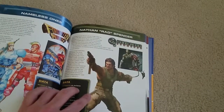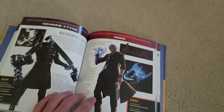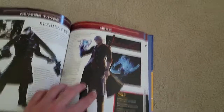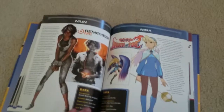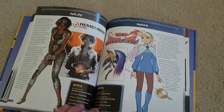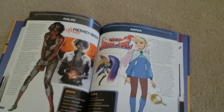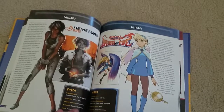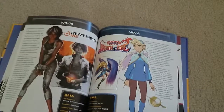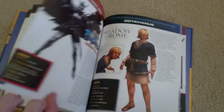Nathan Rad Spencer from Bionic Commando — this is the reboot Bionic Commando, don't play that game. Nemesis T-Type from Resident Evil — my favorite villain in the entire franchise. Nero from Devil May Cry 4, Nilin from Remember Me, which I'm kind of surprised they added. Remember Me has been one of those games that's been a hit and miss with mixed reviews, but overall it's very underrated. It has a really good combat system reminding me of the Batman Arkham series, the music is very well done, it's cyberpunk based, and the story is really good — I highly recommend checking it out, and it's free for PlayStation Plus members.